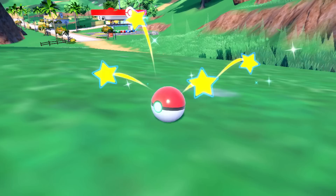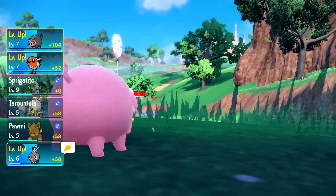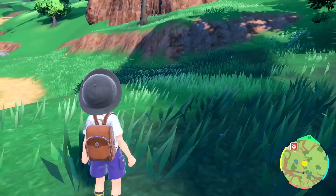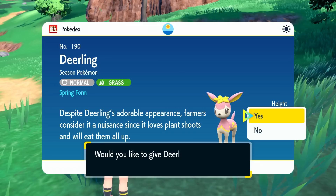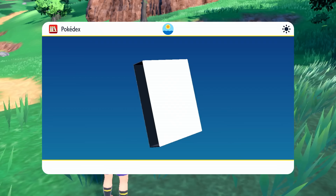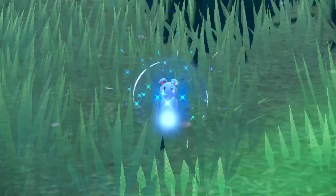Let's try Lechonk since Pawmi is a bit beat up. I can't believe we have a shiny Pokemon - this has never happened to me in any mainline Pokemon adventures! Lechonk has Disarming Voice, a Fairy type move - letting out a charming cry, it does emotional damage to the opposing Pokemon and never misses. But for right now we're just going to throw a Pokeball to catch Deerling. Another Pokemon added to our Pokedex! Deerling is a Seasonal Pokemon, Normal-Grass type. Despite its adorable appearance, farmers consider it a nuisance since it loves plant shoots and will eat them all up. Since it's a Grass type, we don't really need it in our party right now.